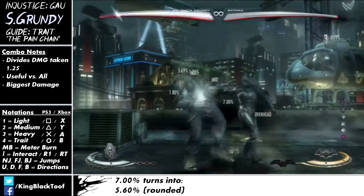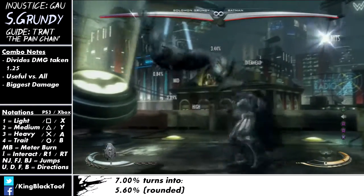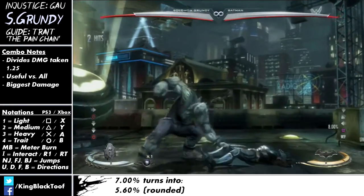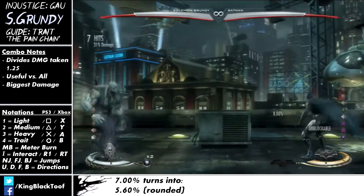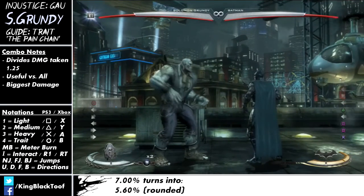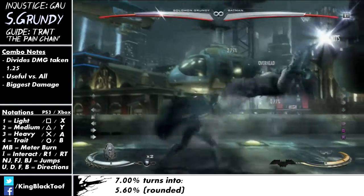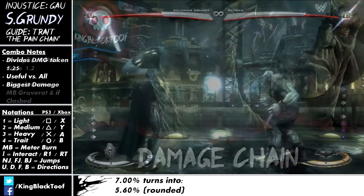I'm doing a combo here — it's not a great combo because I'm not a Batman player — 32%. So when I actually have the health chain on, it will reduce the incoming damage by about 1.25, so it divides it by 1.25. We'll see what the combo does now — as you can see it's doing less, and now it's doing 26%. So it's 32 to 26, which is a nice 8% reduction — pretty good — and it does the most damage.